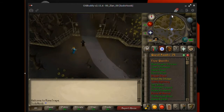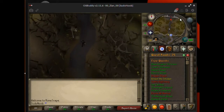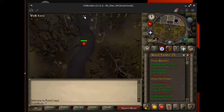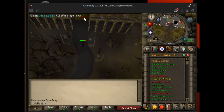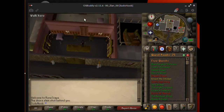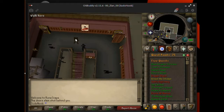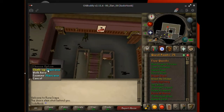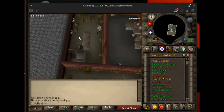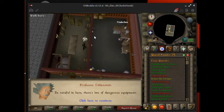Now you need to make your way through the path up to the manor and enter in through the doors. Go through the other door there. You're going to want to go up the staircase. Now go over to the left side and climb up the staircase. Then you're going to want to talk to the professor here.